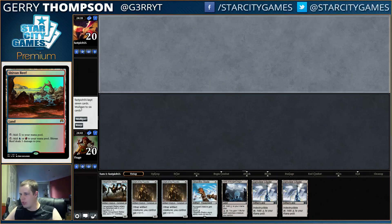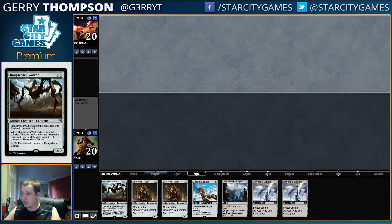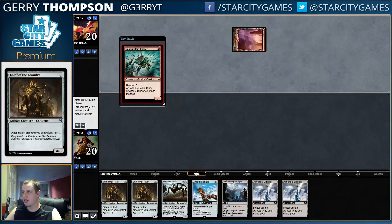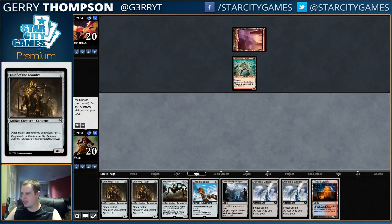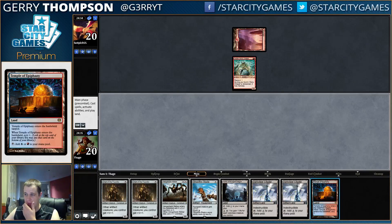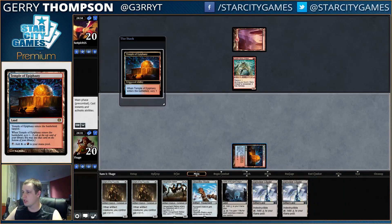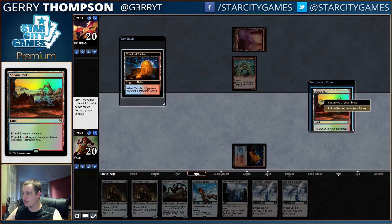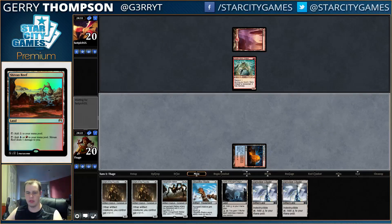All right, we're here for Round 1. Our hand is Mono Brown — I assume that's good enough. Turn one Blade, turn two Hangarback. Our opponent has the Goblin Chubby Chaser here. We're not going to play the Blade because we drew a Temple and we are on the back foot already. Not sure what we need here — probably not a Shivan Reef, although that could be good if we draw a Whirler Rogue, but maybe that's too slow anyway.